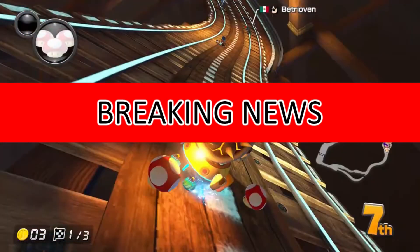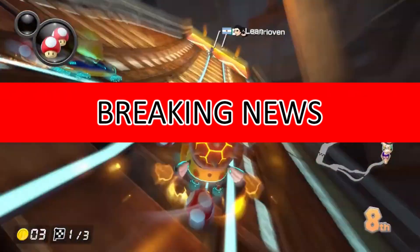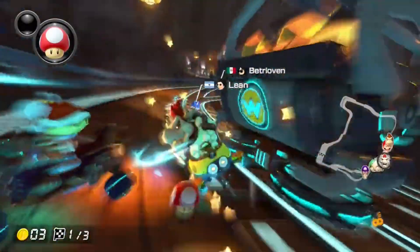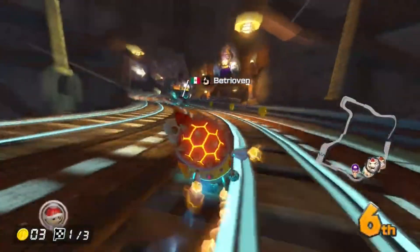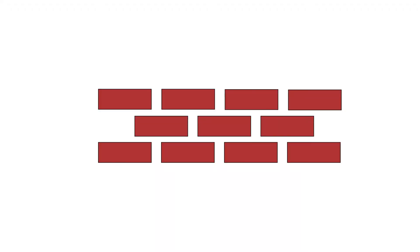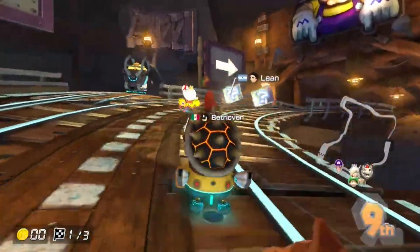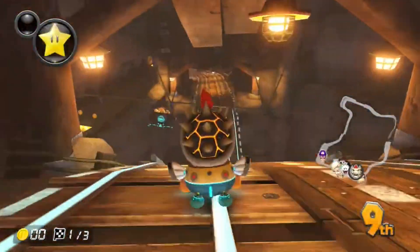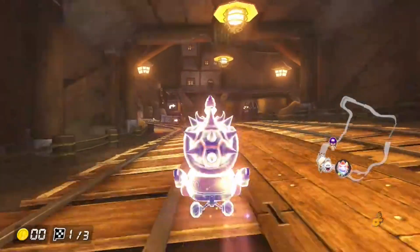I have just received word from Nintendo which states that based on the disaster of an item which is the blue shell, a new mechanic has been added to the game which they believe will make it more fair. This mechanic, which they have dubbed big wall, will serve as a barrier which protects a player in first place from harm for the duration of the game, and also the player in second place cannot pass them, thus making the game better.